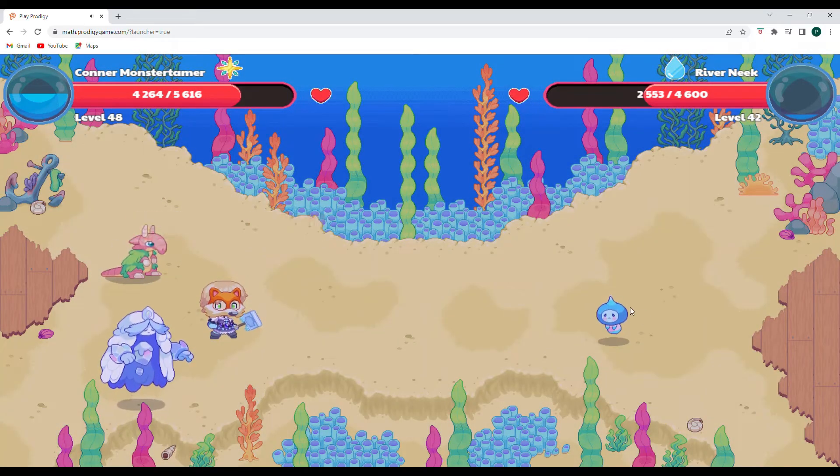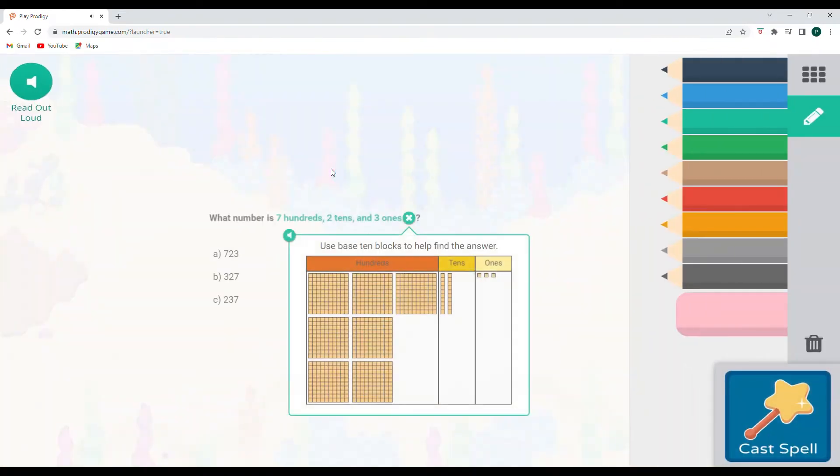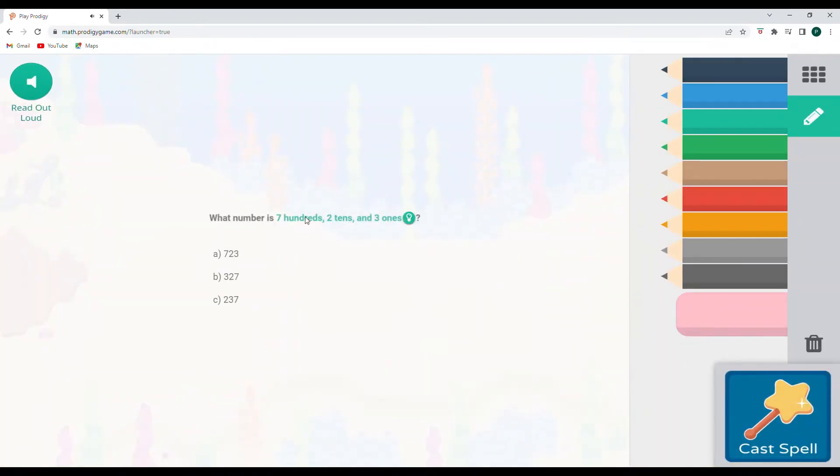1,352 points of damage with a critical hit. Thanks, buddy. Appreciate that one. Falling Star Smash. So what number is seven hundreds, two tens, and three ones? We're into our hundreds place now — seven hundreds, two tens, and three ones.